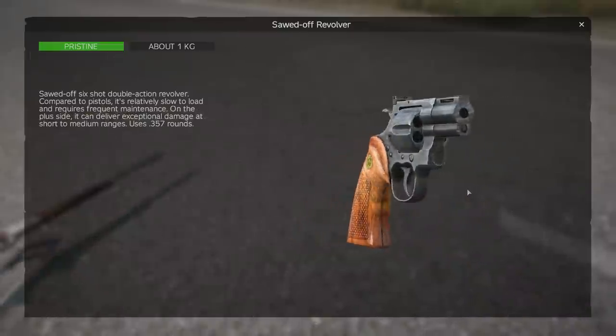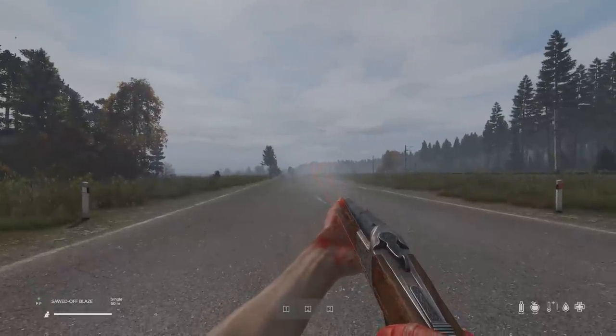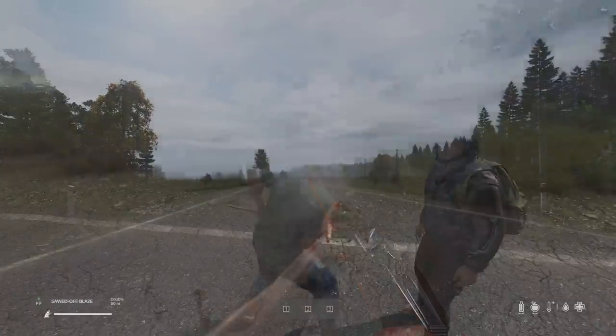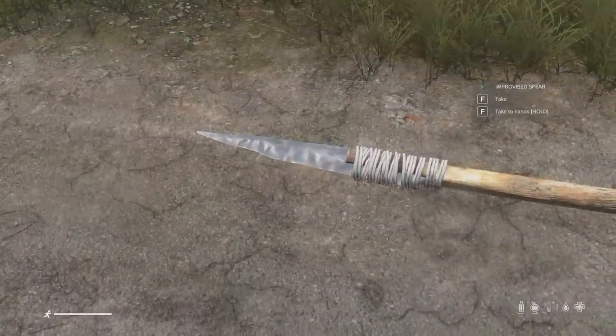The revolver and blades can now be sawed off, but if we know anything about sawed-off weapons it's that they're not really worth sawing off — so I will retest these sawed-off weapon stats in this update. The sharpened stick will now cause bleeding like the spear does, so I'll retest that too, and the look of the spear has been changed.